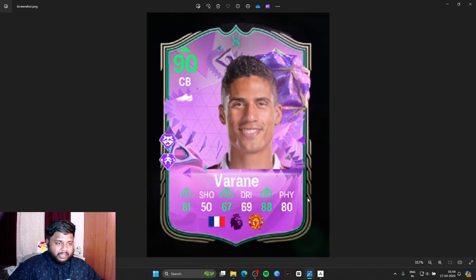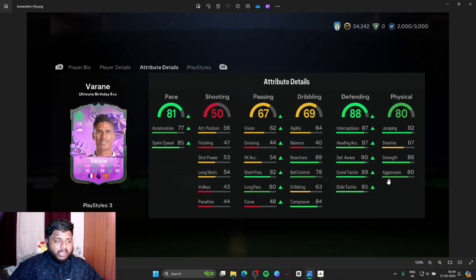He gets a boost in sprint speed and acceleration again, plus a passing boost and a defensive boost — going up to 88 defending from 87 in the previous version. His physical doesn't change at all, so his 92 jumping and 86 strength remain the same. He does get good stand tackling out of him, which is something to look out for.